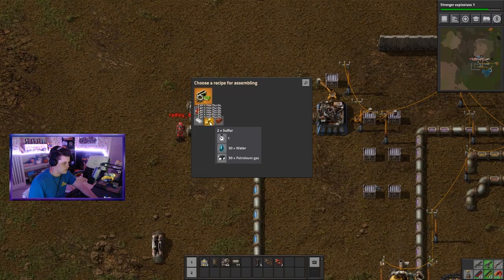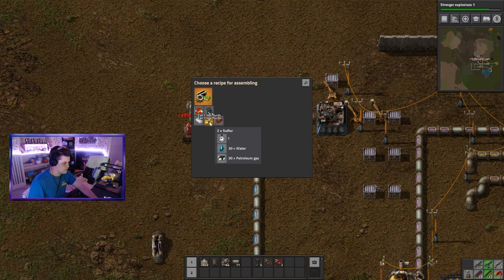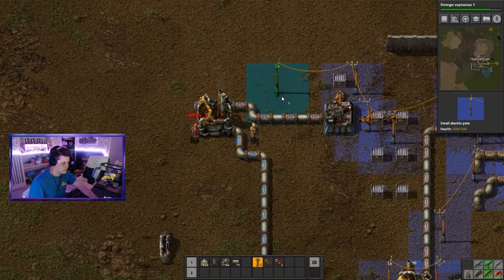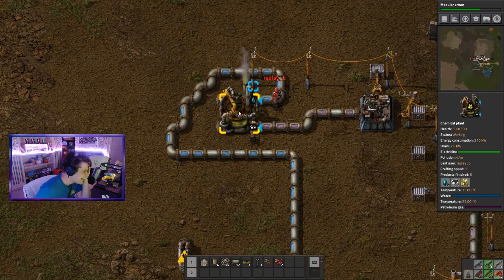If when you set this to make sulfur and you get the can't mix fluids message, that is because you have the pipes leading into the wrong inputs. The petroleum and the water need to be on a certain side individually, so you probably have them mixed up. Switch sides and it should work.